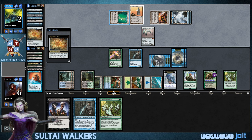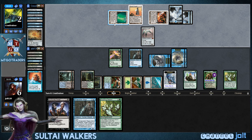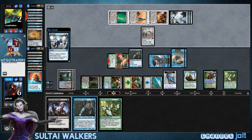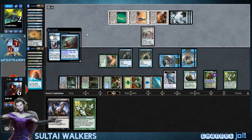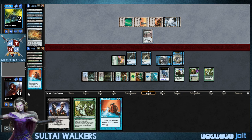Alright, so he fires the Expedition Map off and he gets into an Island off that. Let's go for a Remand right now — get some Snapcaster in. Go for a Remand so we can get a little extra card draw. Get into Mana Leak. So now he can swing in for four — he can go after Garruk or knock us down to two.